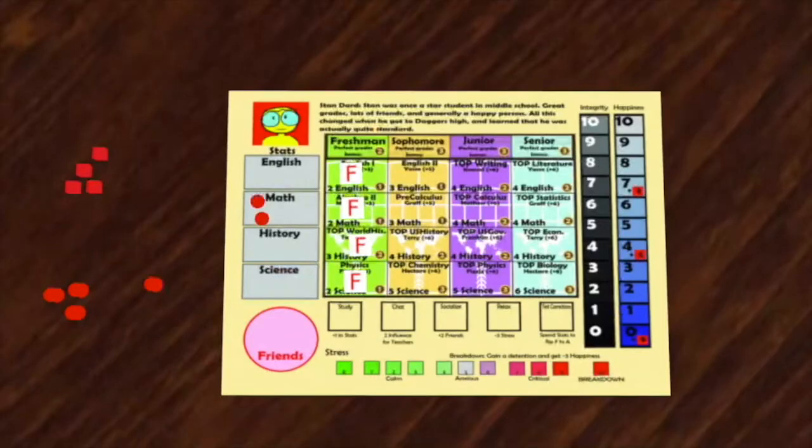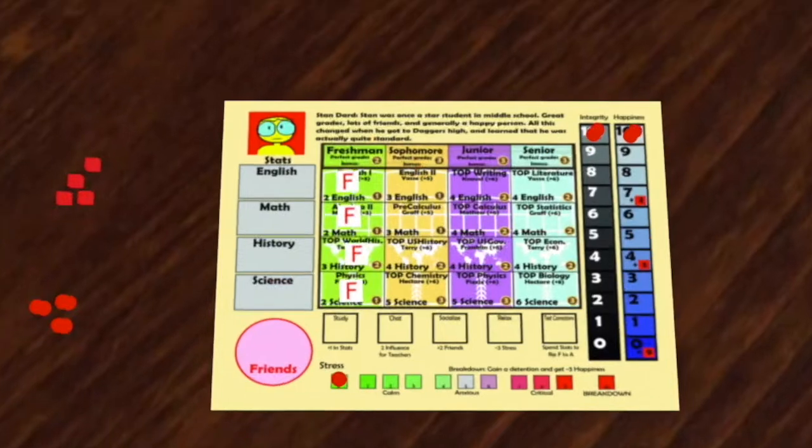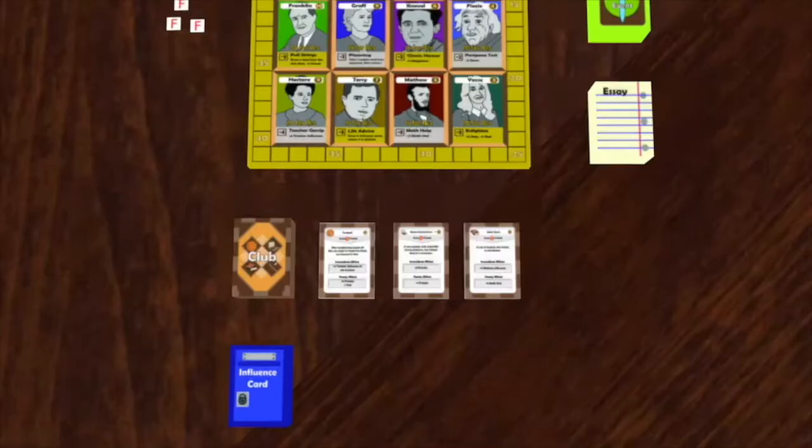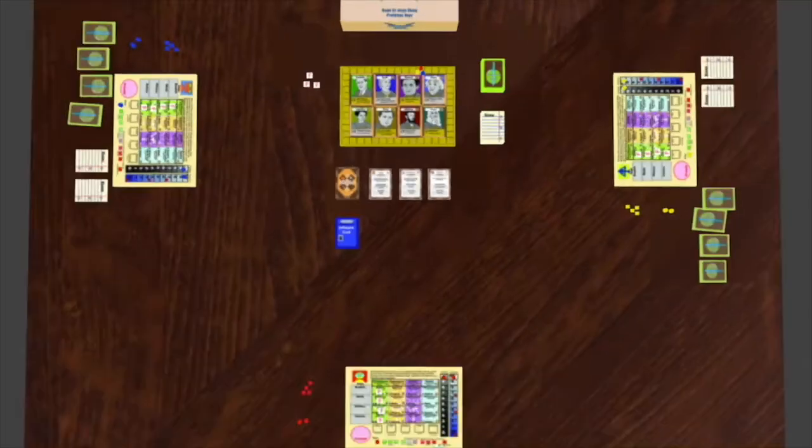Each player places sliders on zero stress, 10 happiness, 10 integrity, and at 10 on the resume point track around the teacher board, since each integrity is worth one resume point. You are now ready to start playing.